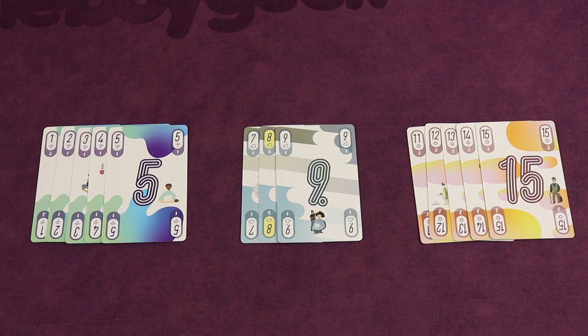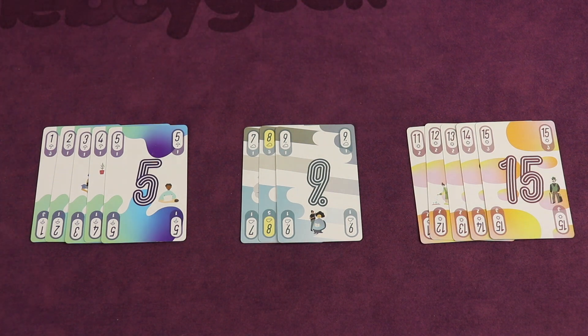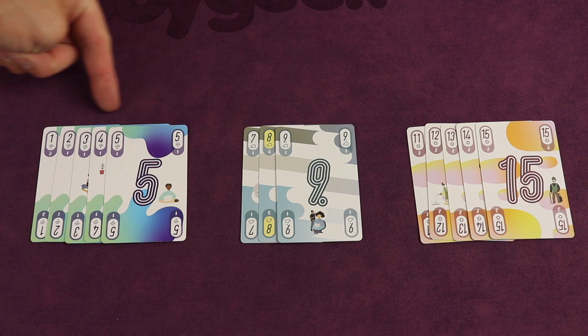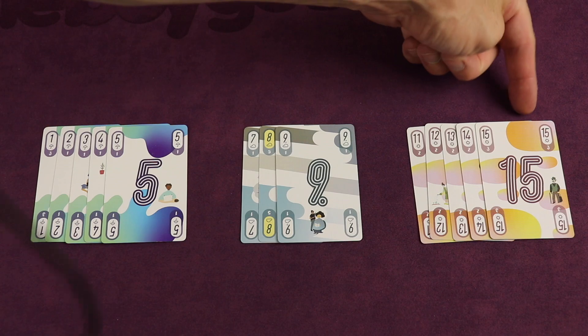The deck makeup in 5-3-5 is unique, with cards ranging from 1 to 15 but missing all cards of 6 and 10 ranks. These missing cards create segments in the deck makeup: a low rank run of 5 cards, a middle rank of 3 cards, and a high ranked run of 5 cards.